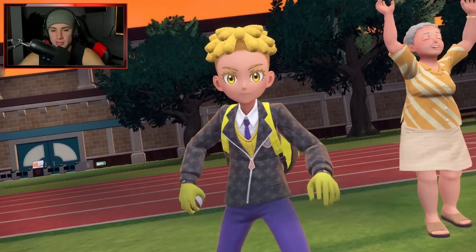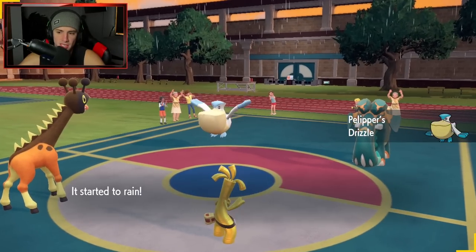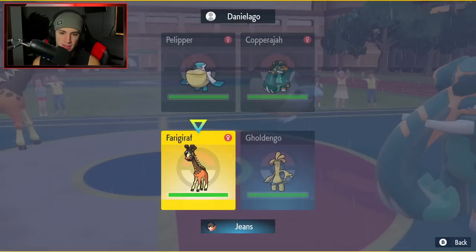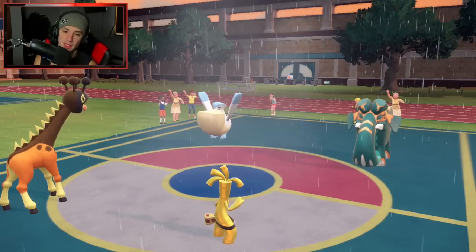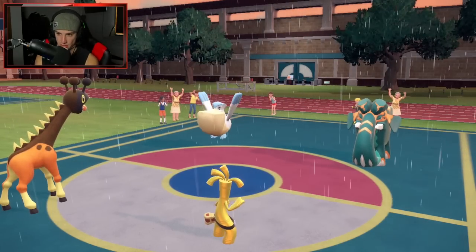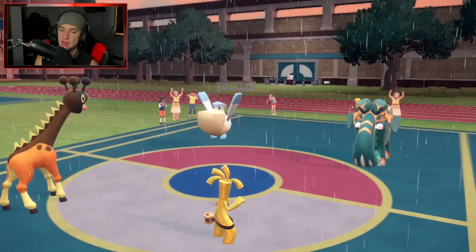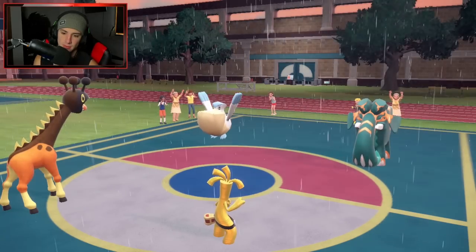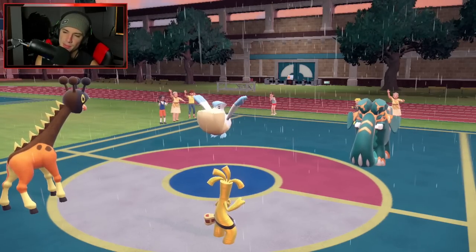I go Gholdengo and Frigiraf as leads, with Appletun and Meoscarata in the back. Not going to overthink it. The opponent leads Pelipper with Copperajah. Copperajah is just straight Steel type. I feel like setting up a Nasty Plot is going to be our play, and then straight Shadow Ball into the Pelipper slot. I doubt they set up Tailwind. Maybe Hurricane or Hydra Pump, but I highly doubt he sets up Tailwind in this position.